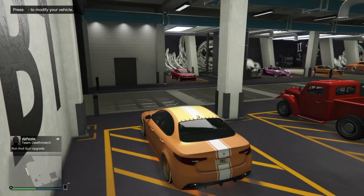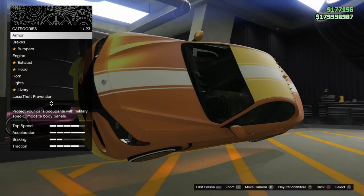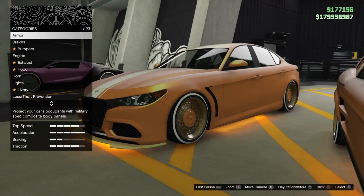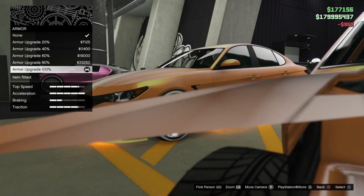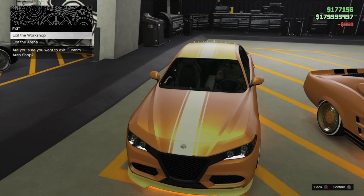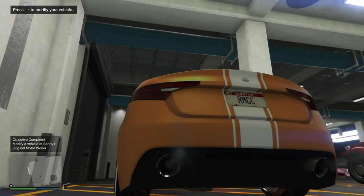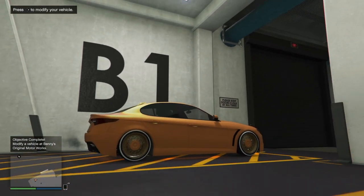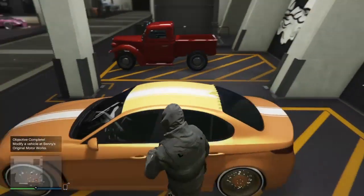Now in order to save it, press right on the d-pad. Once you press right on the d-pad, just change something on it like the normal options. After you change it, you can exit the workshop, and boom — it is now saved. And that is the solo Cortical Benny's Mods that has been unpatched.